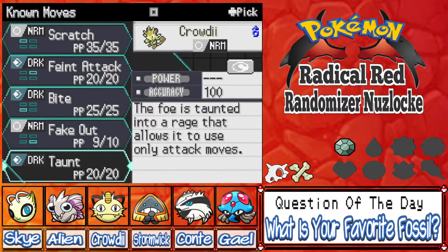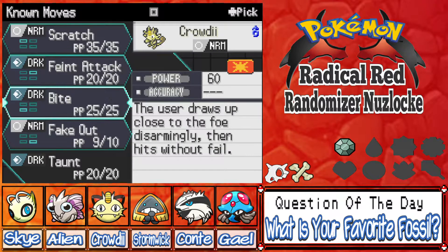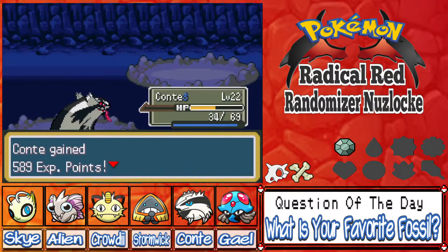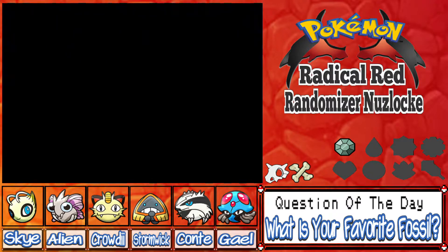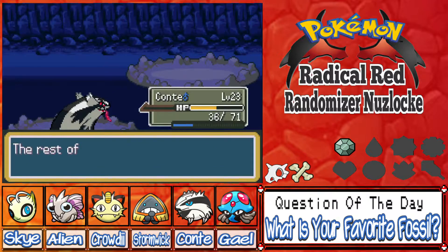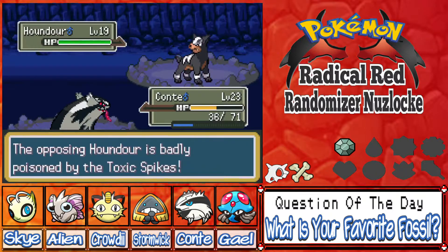I don't really want to get rid of any of our moves, but Taunt's a pretty good move. Bite has a small flinch chance — I'm gonna get rid of Bite for Taunt. Hopefully you guys enjoy this episode running a bit longer than I expected. Oh wait, it's trying to learn Rest — I like Rest but not here. Stormwick at level 23, everyone's getting good experience. Let's get rid of Pound for Taunt. And it's a Houndour!